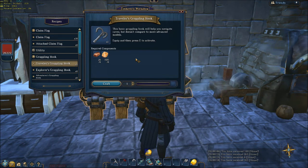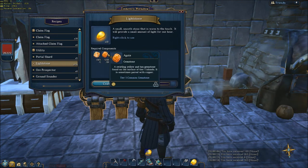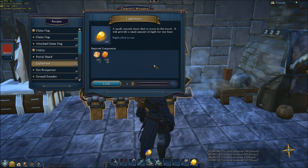And once you have one of those, you'll be able to venture underground with light stones. Light stones are made with one elemental copper and ten agates, and that gives you ten light stones, which provides a small amount of light for an hour, which is great. So with the combination of those two, beginning characters — or very close to beginning characters — can now safely explore caves. And once they introduce full damage, let alone combat and mobs, these things will be absolutely indispensable. So it's really good that they've implemented them now.